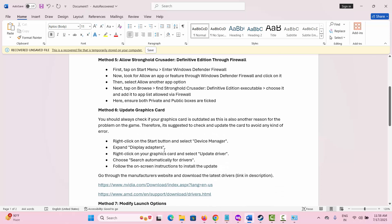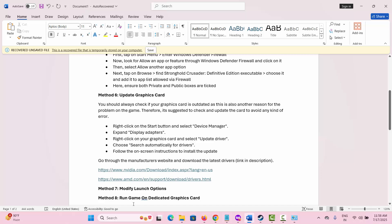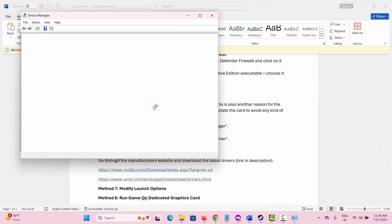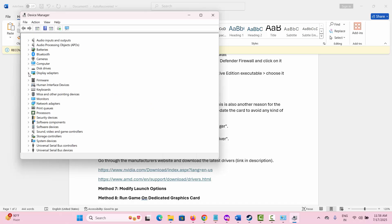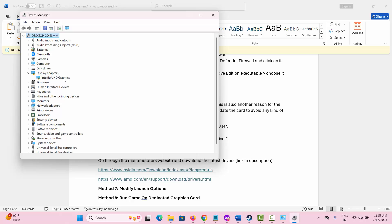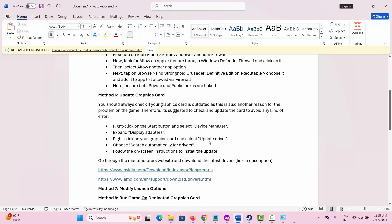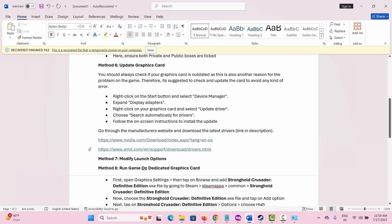The next method is to update your graphics card. Go to the search option and search for Device Manager. Scroll down and expand Display Adapters — here you can see your graphics card. Right-click on it and click Update Driver, then select 'Search automatically for drivers'. This will find and install the latest drivers. I've also provided a link in the description where you can download the latest drivers according to your PC requirements.